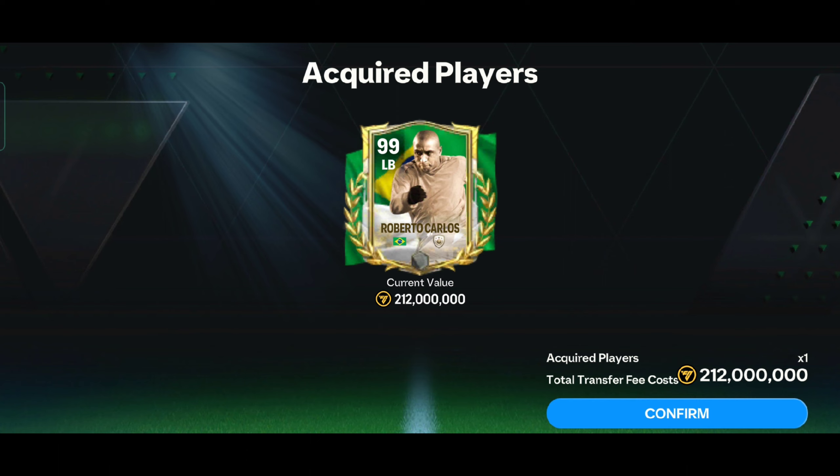Welcome back guys. I have recently purchased Roberto Carlos' Euro card for 212 million coins, so let's build his team using the wheel. I also have to build a 95-rated team or I have to start the match 1-nil down. Watch till the end because in this video I will tell everything about this card and whether you should buy it or not.